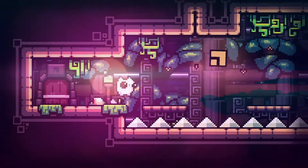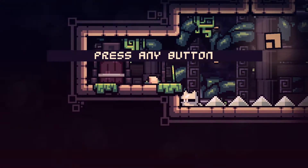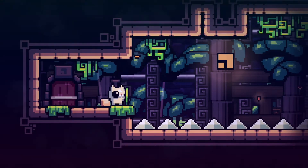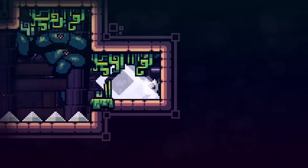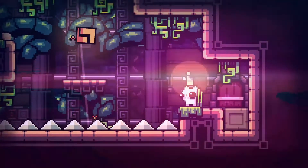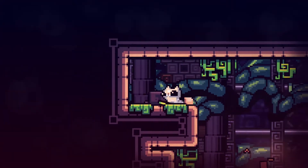Some levels require you to activate certain things — this one's a bit tricky. You've got to activate this switch to get the platforms, but as you can see the platforms just disappear. Try that again — nope. If at first you don't succeed, try again, and finally get the door. We don't want to make the video too boring with 100% completion every time — you've got to show the mistakes. I think it gives a fair reflection of the game.